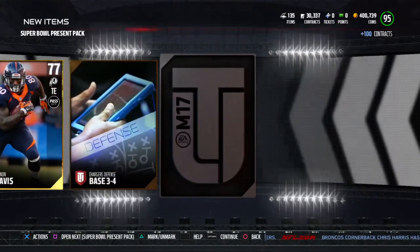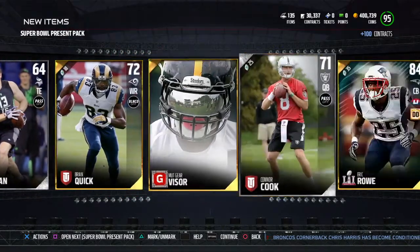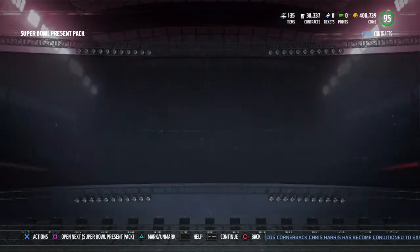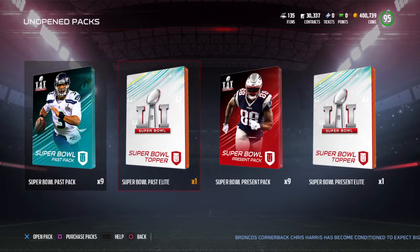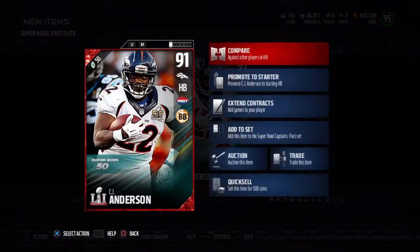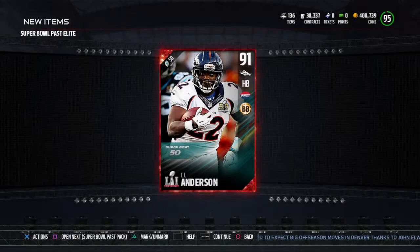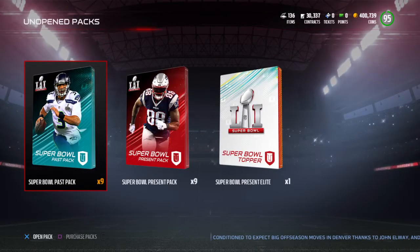Three elites in two packs - you guys, tell Madden to calm it down! Since we're on such fire, why don't we open up one of those past elites? CJ Anderson - Super Bowl 50. He's not amazing but we'll take him.